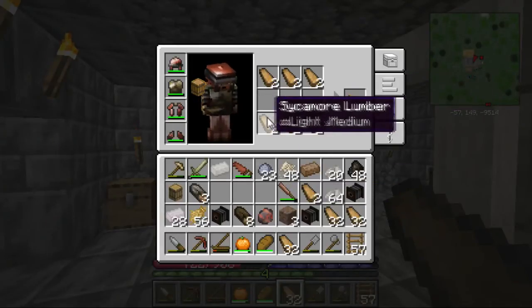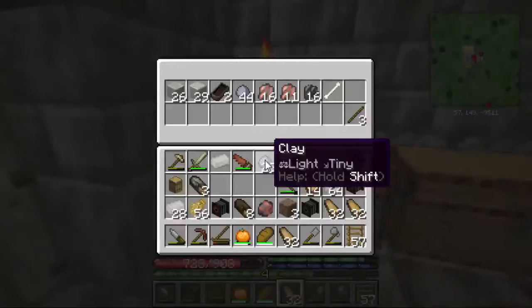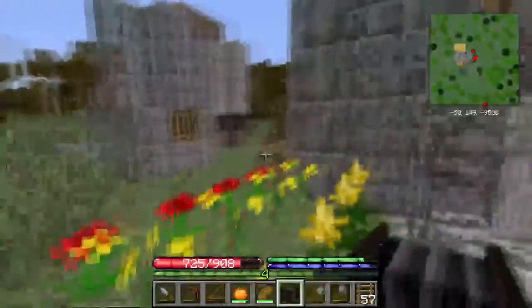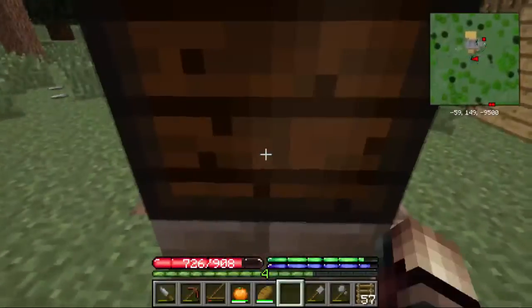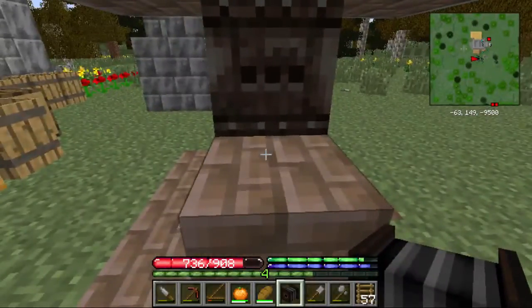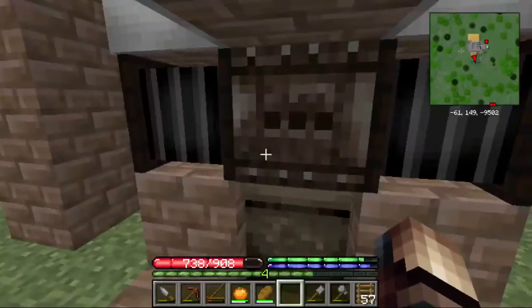Next we're going to have to build something else entirely. We're going to need some good old-fashioned planks, then top and bottom with leather in between — boom, bellows. You're probably thinking, 'did you just make bellows? Doesn't that blow air on the fire to make it hotter?' Why yes, yes it does. We don't need the rest of this wood, just these bellows. Put them down facing the blast furnace — one, and two. You only need one, but if you're playing with other people they can press and hold on the bellows to help keep the heat up.